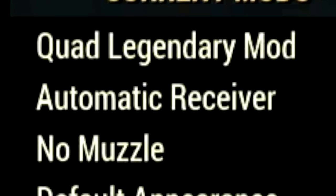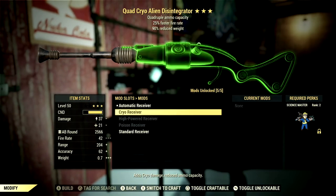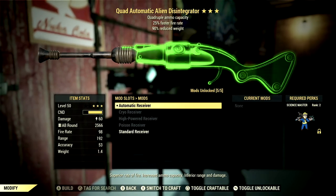Over the mods, we're using of course the automatic receiver, the no muzzle, and the default appearance. Now there are a few other mods that you can use with this weapon, but since we are using a commando build, we will be sticking with the automatic receiver.